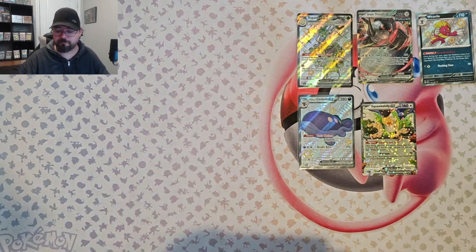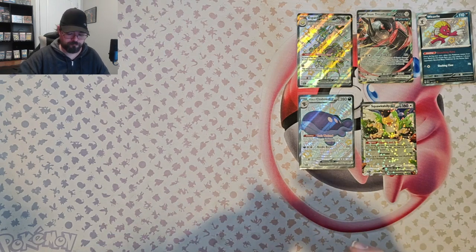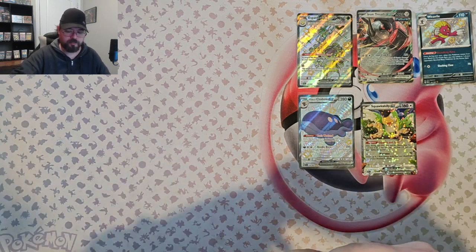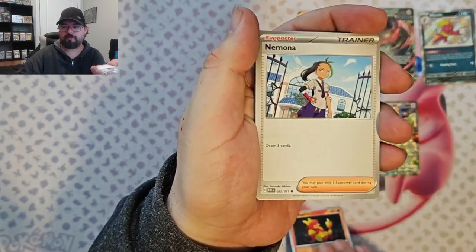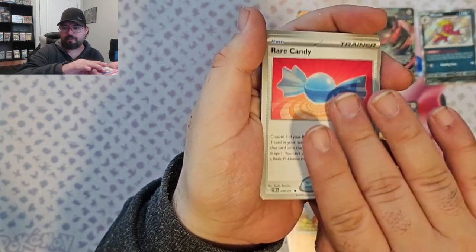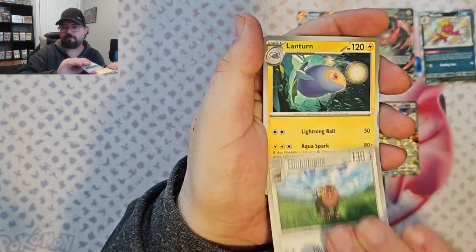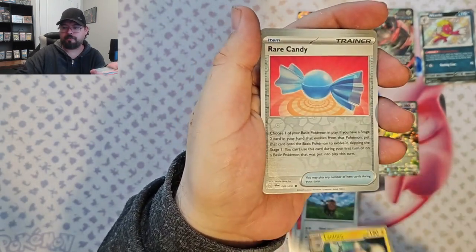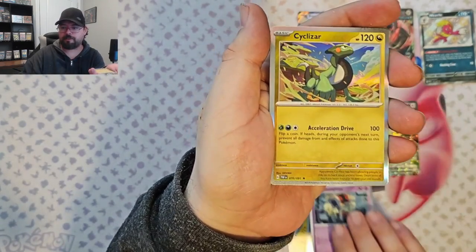And the last pack. We've got Magmar, Nimona, Charmander, Rare Candy, Ultra Ball, Oink Alone, Lantern, Rare Candy Reverse, Gimme Ghoul Reverse, and Cyclizar.